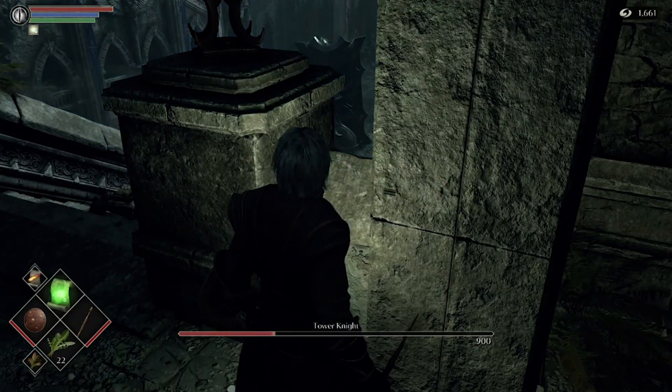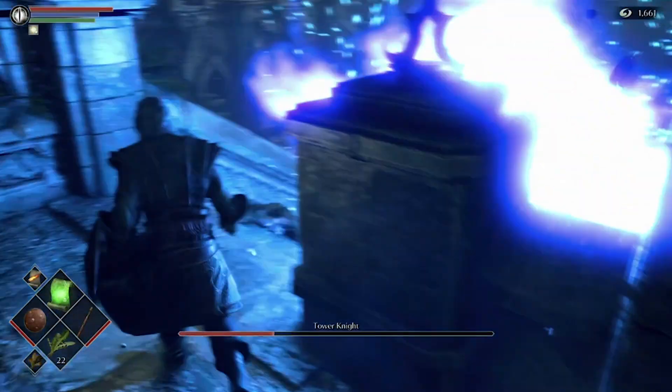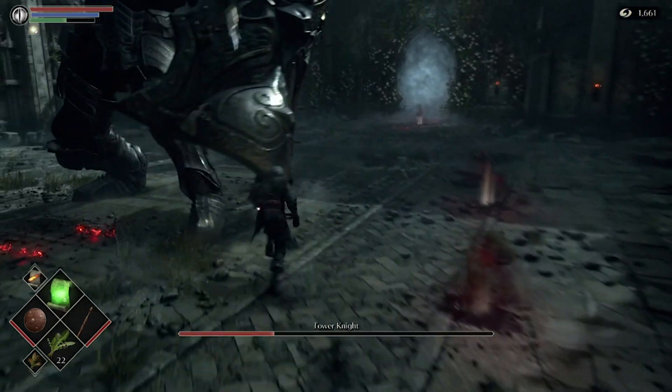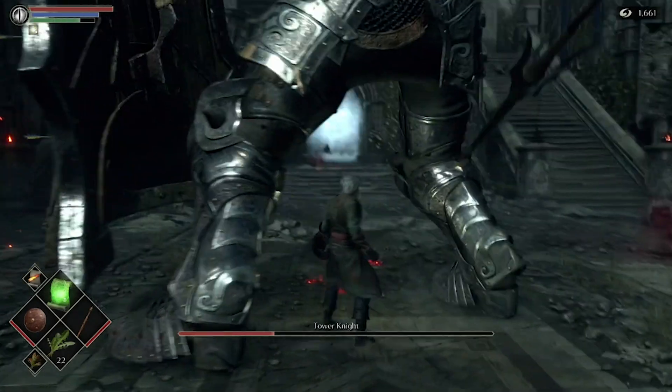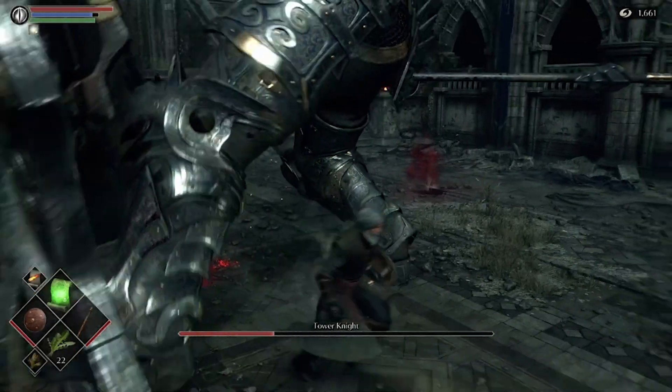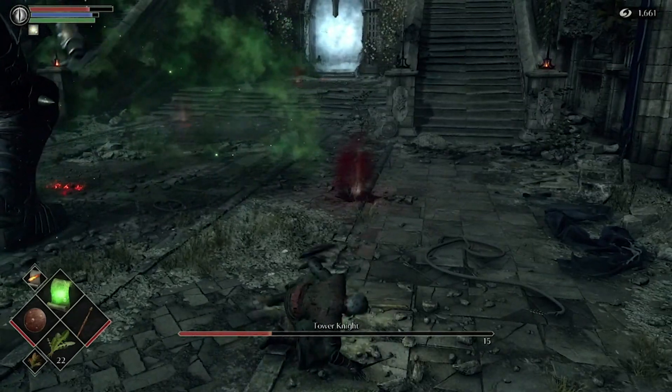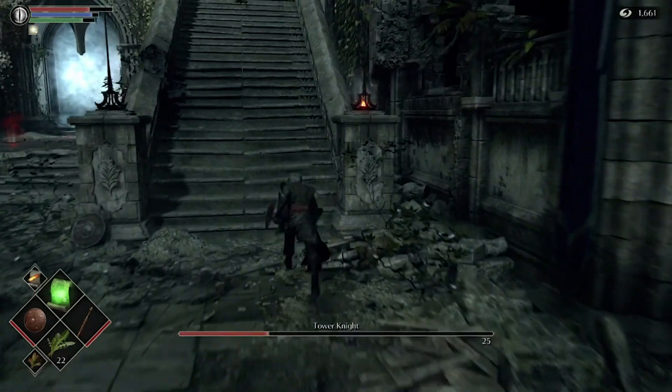Wait off to the side, and once 900 health has disappeared, go back down, reapply the Poison Cloud, go back into hiding. You'll have to do this step maybe two, possibly three times, and you'll have him defeated in just a few minutes. It's a super easy strategy — pretty much guaranteed not to get killed, no combat involved, and a guaranteed victory.